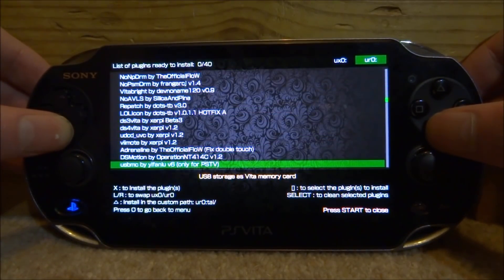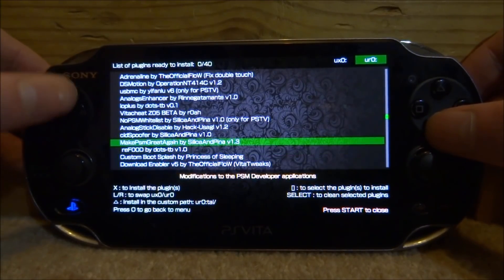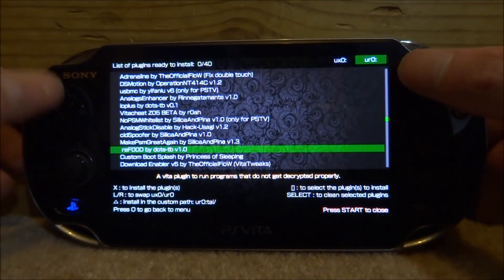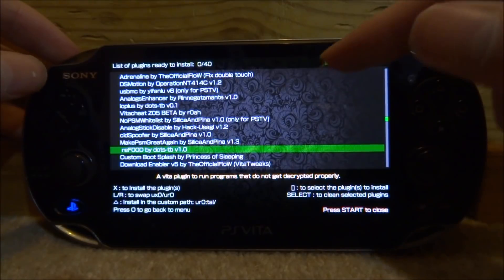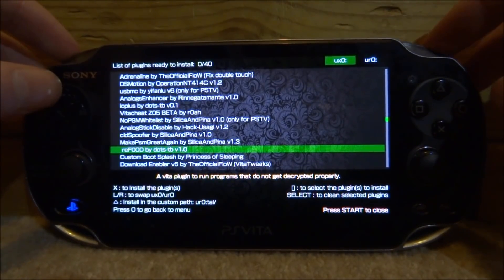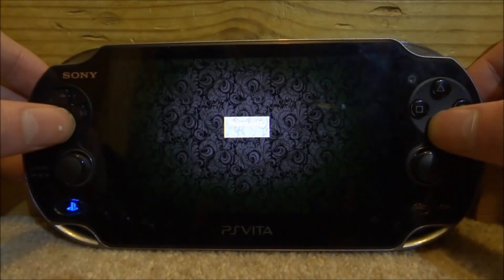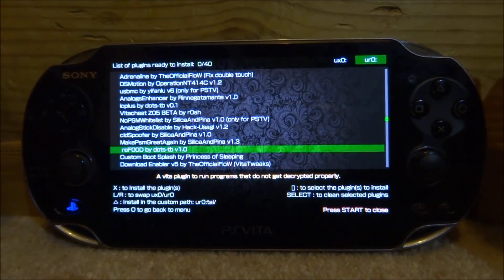Mine are on the URO so I'm going to keep it on that. Scroll all the way down and find the reFood plugin - it should be somewhere in here. Some of the files must be on URO so I'd recommend trying that first, and if it still doesn't work, install it again but switch over to UXO using left or right. We're going to install it on URO - press X on it, it will say 'please wait,' and now it says it has been installed.